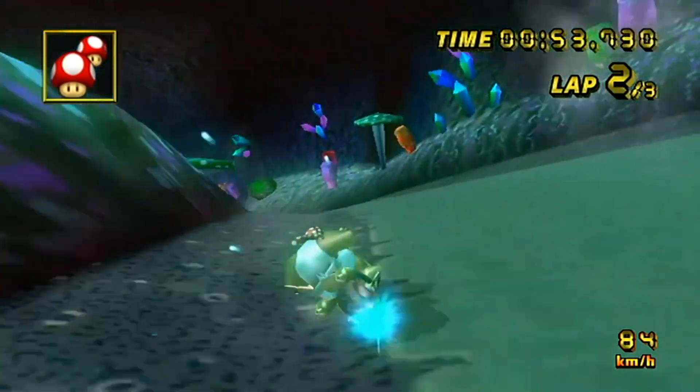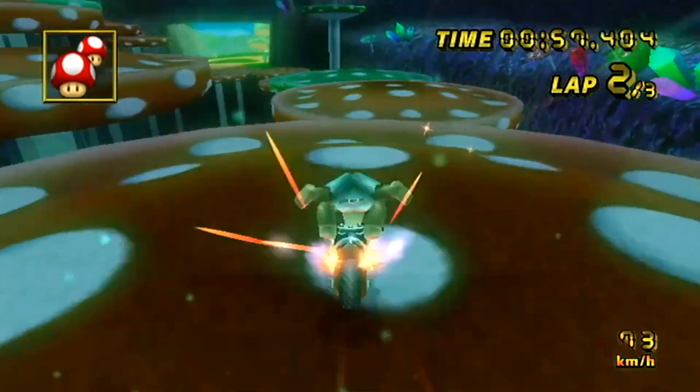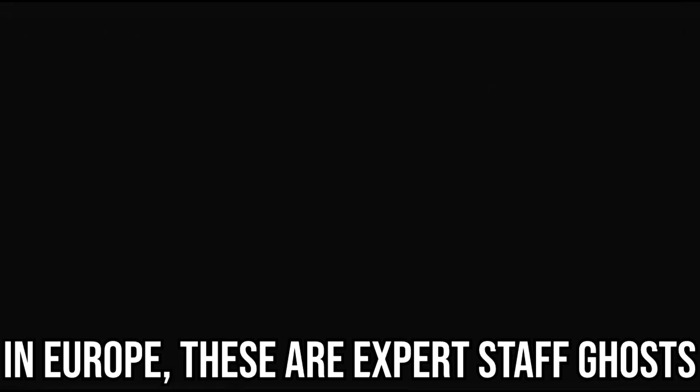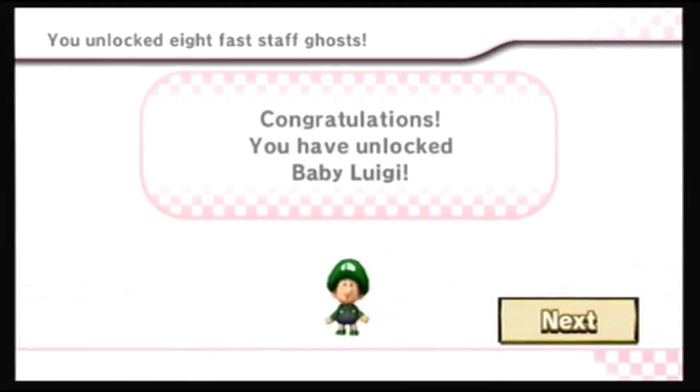The first is to have at least a Star Rank in every Cup on Mirror Mode. The second way is to have a save file on Super Mario Galaxy after starting a new license. The other game mode is Time Trials. You unlock the other five characters while you're playing on all 32 courses. The first character you unlock is Funky Kong — you need to unlock four Fast Staff Ghosts. Next is Baby Luigi, who requires you to unlock eight Fast Staff Ghosts.